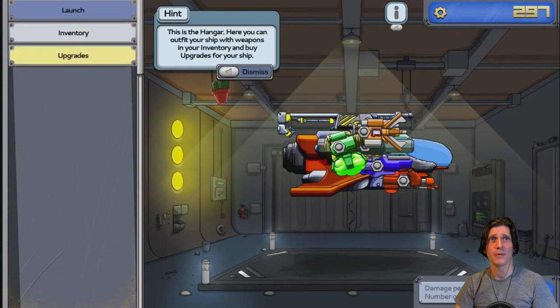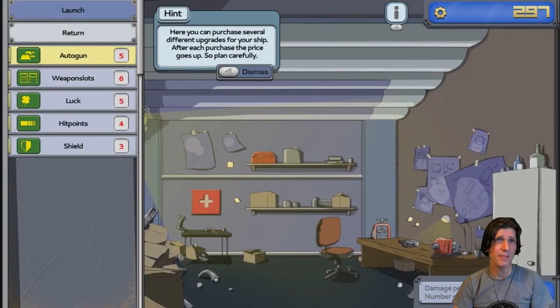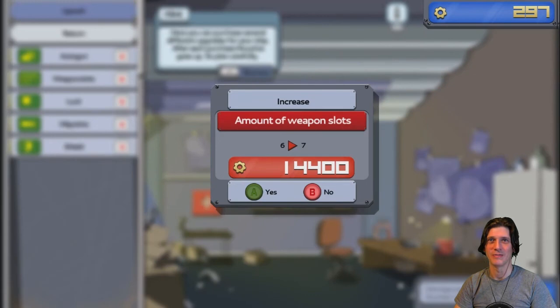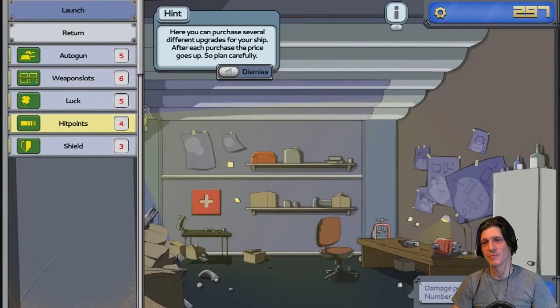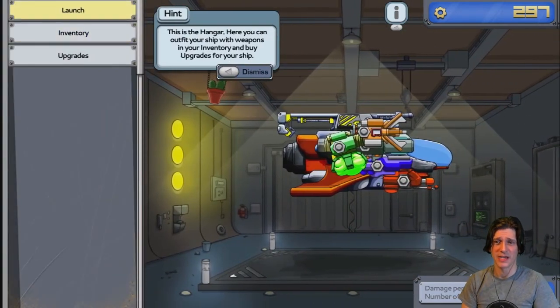What can you buy? Well, you can upgrade your ship itself. The auto gun is the built-in gun that's on the ship. Weapon slots for extra weapons — look at how much it's going to cost me for the next one, it's going to be a while. Extra luck, which means you get better weapons. Hit points, how many hit points you have, and of course you have a shield. I think I've covered the basics. Now let's get on to the bulk of the game, which is the shooting.